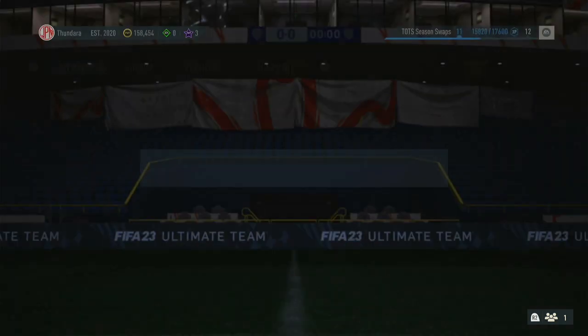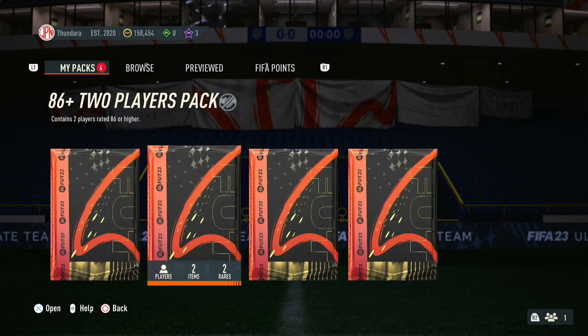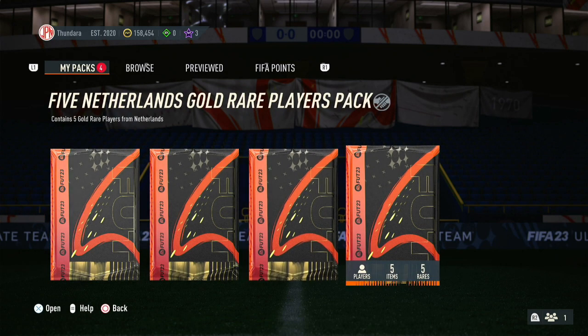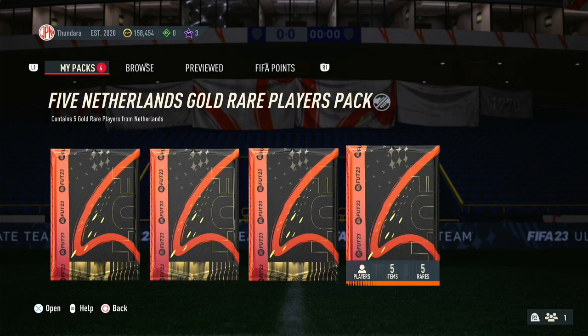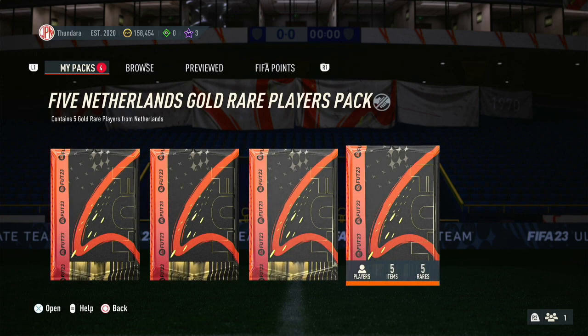First off, we got a one-of-eight and one-of-two 85 rare gold player picks, an 82 and an 86 double that we got from the XP, and every division guaranteed team of the season, and five Netherlands players. So we're gonna go ahead and open all these in the hopes that we pack a good team of the season and we'll just see what happens.